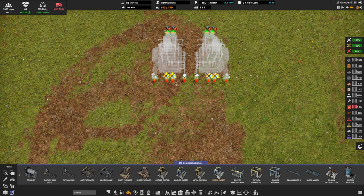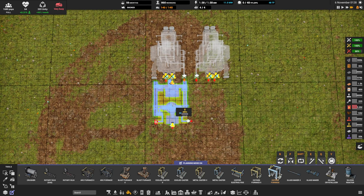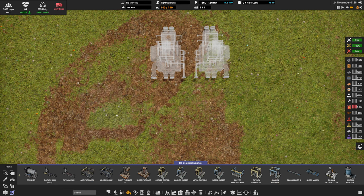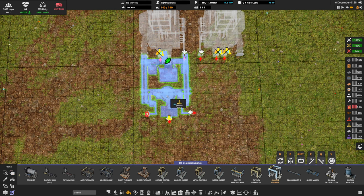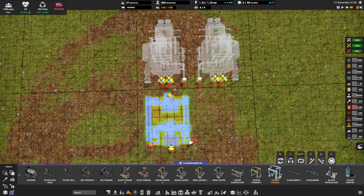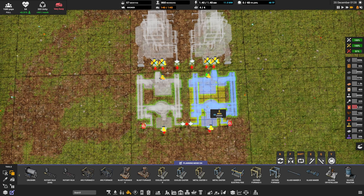Step two: being that we're doing steel, we need an oxygen furnace, which I want to come down two tiles. I want to make sure the exhaust is on the right-hand side, and that this one-tile gap down the middle is kept empty. So we're going to take that oxygen furnace, come from the main furnace down two tiles, and pop it right there. We'll take the second one and flip it to make sure the two exhausts face one another.